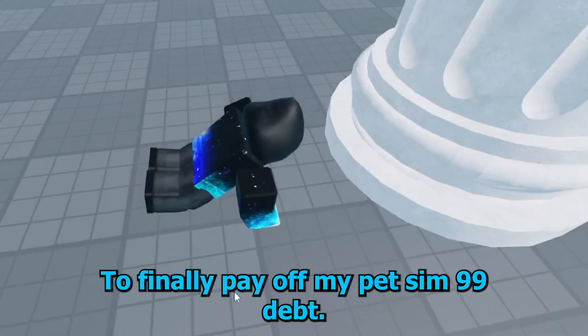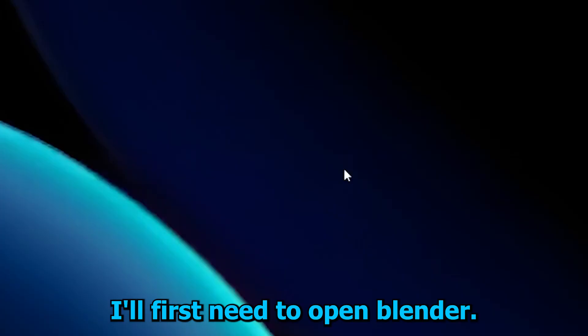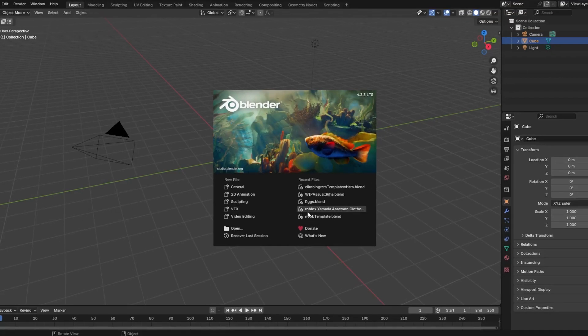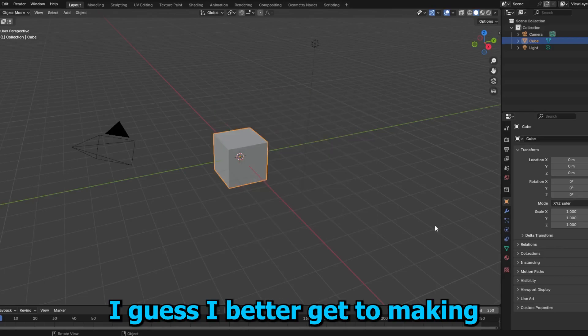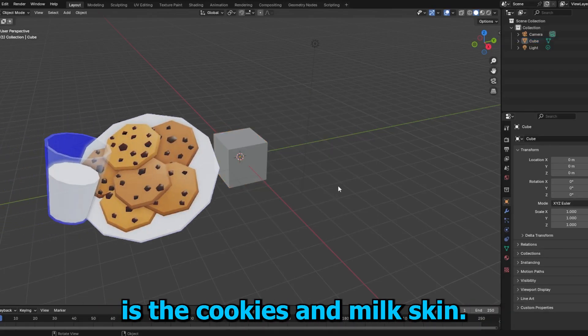Alright guys, to finally pay off my PetSim99 debt, I will first need to open Blender. Okay, now what do I do? Well, I guess I better get to making some models, and the first thing I think I will make is the cookies and milk skin.